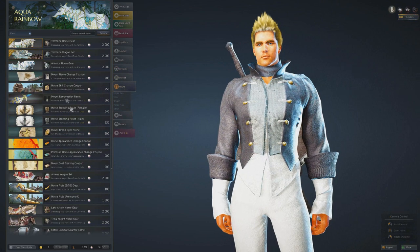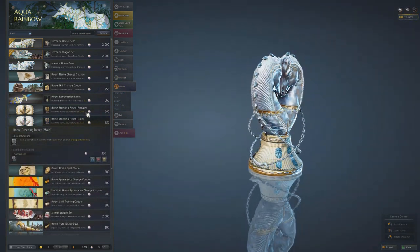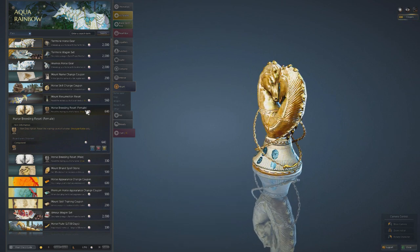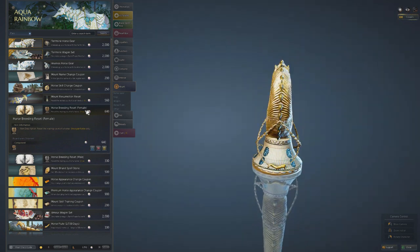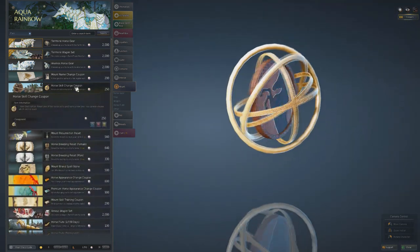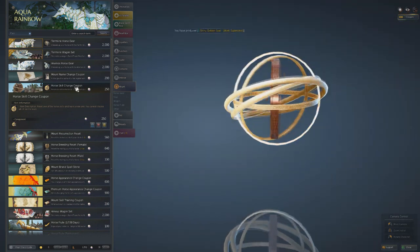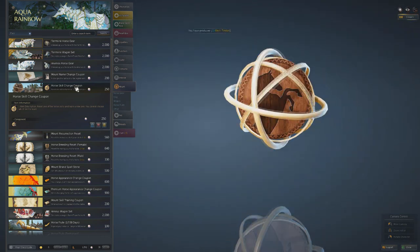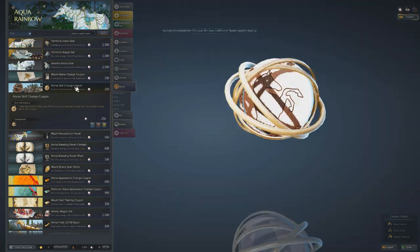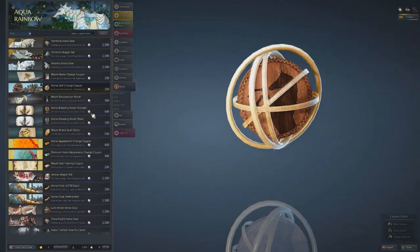A T8 horse breed can profit you up to 80 million silver, so definitely consider getting into horse breeding. Regarding Horse Skill Change Coupons, I wouldn't necessarily recommend them outside of your first horse. You want a good first horse with all the best skills so that its bloodline is strong, and then maintain good skills on your main breeding horse until its breeds are exhausted.